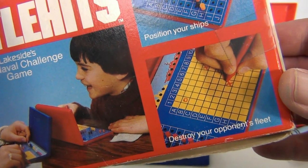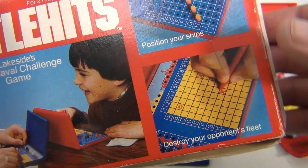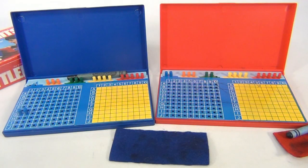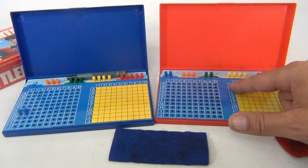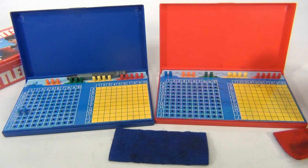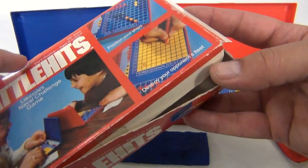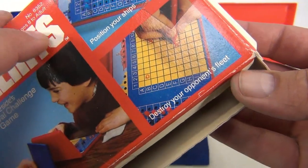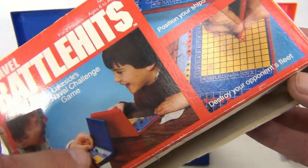They actually tell you what kind of mark to use - a little X. You position your ships and destroy your opponent's fleet by calling out numbers and letters, like A2. If it's a hit you might mark it with a circle. Let's see if they tell you - oh yeah, circles and X's: a hit might be an X and a circle is a miss.